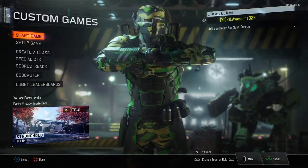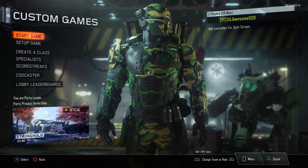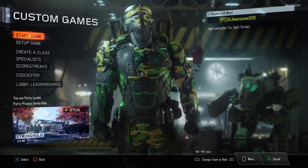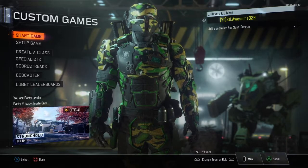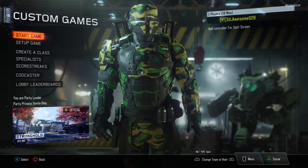Hey, what's up guys? Today I'm going to be showing you four high ledges and crouch jumps on the map Stronghold. If you guys do enjoy this video, make sure to smash the like. Let's aim for three likes on this video — that would mean a whole lot to me. So without further ado, let's get right into it.